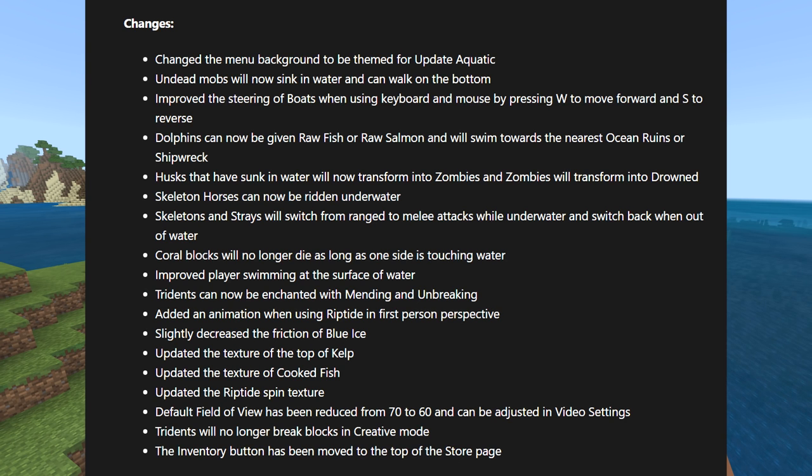Number two — actual changes: the background menu has been changed to be themed for Update Aquatic, which is pretty cool. Undead mobs will now sink in water and can walk on the bottom. Improved steering of boats when using keyboard and mouse. Dolphins can now be given raw fish or raw salmon — I tried to do it the other day and it didn't work, so that's fixed. Husks will sink in water and transform into zombies, and zombies will transform into Drowned, so basically two steps.